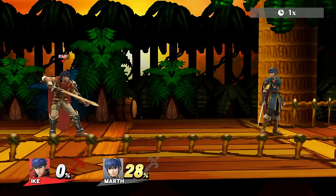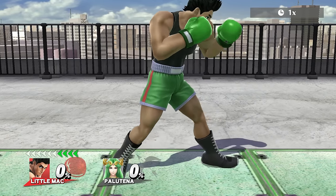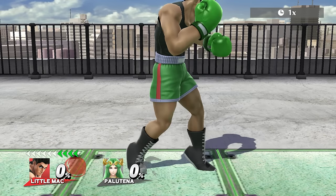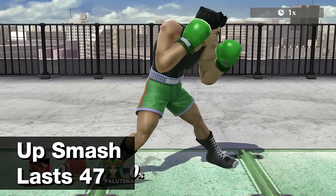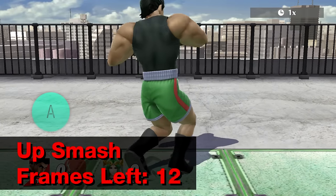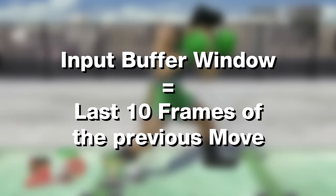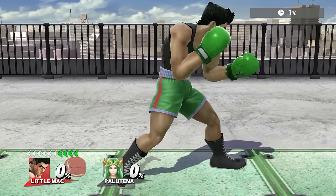Let me show you an example to explain it a bit better. Here, Little Mac performs an up smash and right afterwards a single jab. In this case, the jab is buffered, which means that its animation will start as soon as the up smash is over. His up smash lasts 47 frames, so frame 48 is the first one you can move again. To buffer the jab, the game needs to receive the input — in this case the attack command — within the last 10 frames of the up smash's animation. It does not matter when exactly the game receives the input, as long as it's in the 10-frame window. If performed right, the jab animation will start right at frame 48, so perfectly after the up smash.